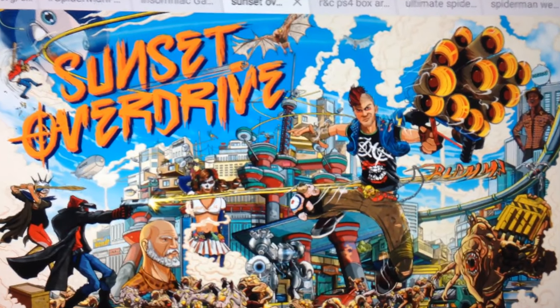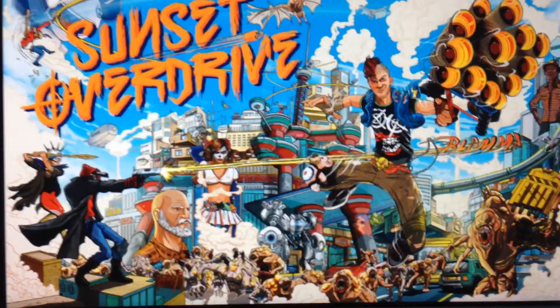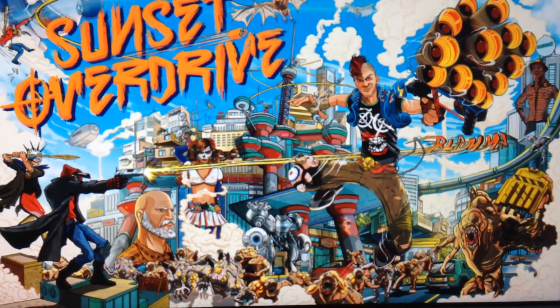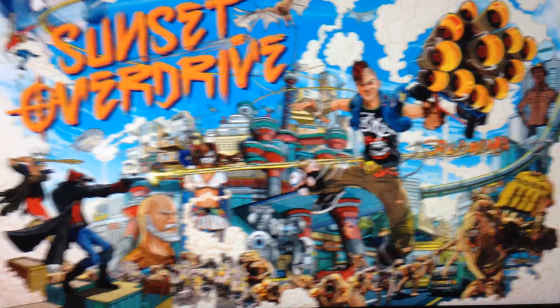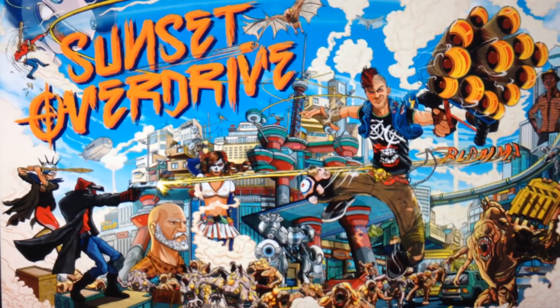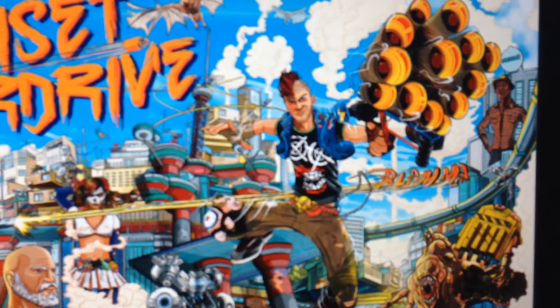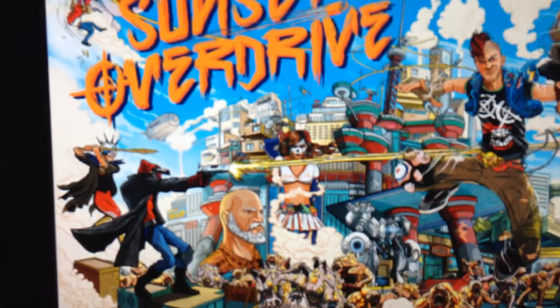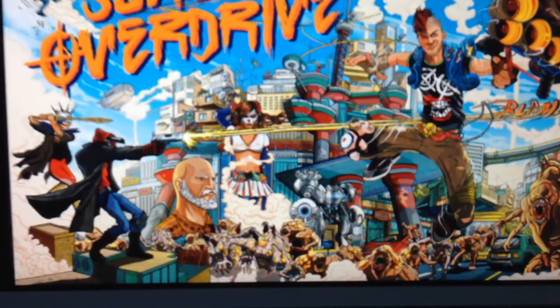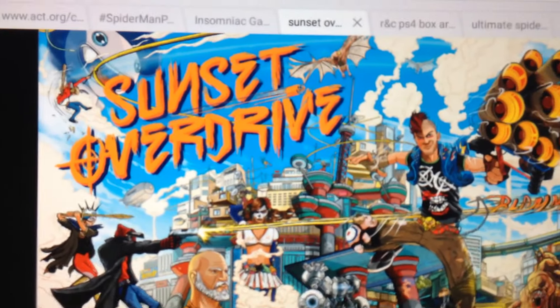They did this with both Sunset Overdrive and Ratchet & Clank PS4, and I think it would be really cool if they continued that pattern with Spider-Man PS4 — showcasing the vast amount of characters and things we'll be able to discover and interact with. With Sunset Overdrive, you have the main male player you can customize, then the Las Catrinas girl, Walter, the Scabs, the OD, the robots, Fizzy in the corner, the big title of Sunset Overdrive, and Sunset City in the background.